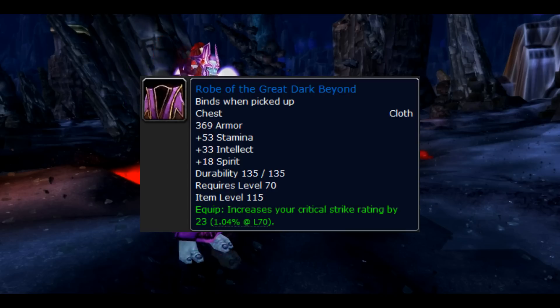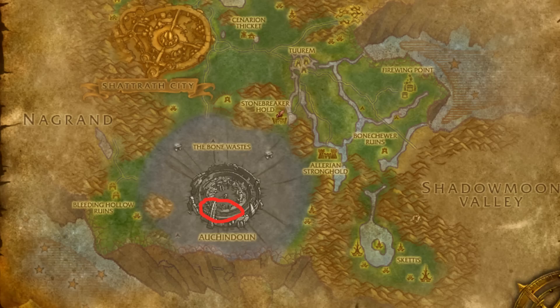The chest is the Robe of the Great Dark Beyond. It drops from Tavarok in heroic mode of Mana-Tombs and it's got a 15% drop rate.